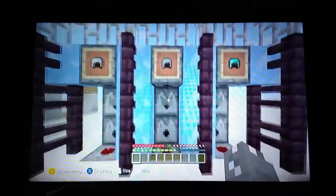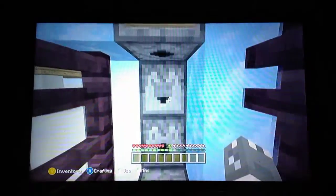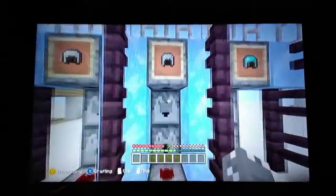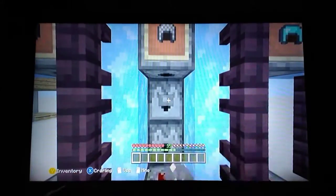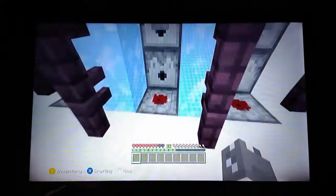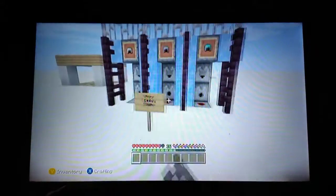For number five, we have the armor equipping station of death. You know the mechanic where if you build something like this, put a piece of armor in each dispenser, and flick a button, it'll auto-equip the armor? Well, watch this — four potions of harming. Which apparently don't kill them; I'll have to experiment with that.